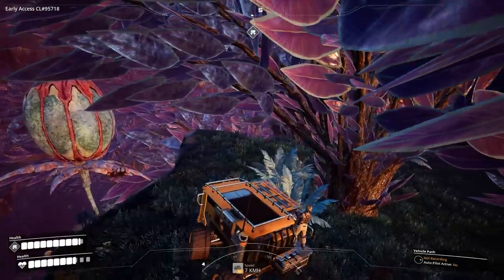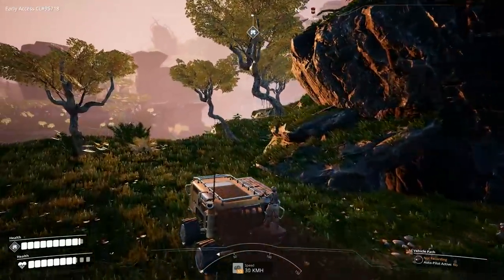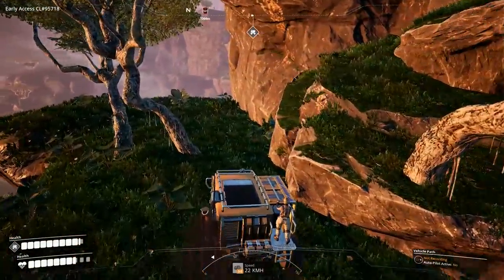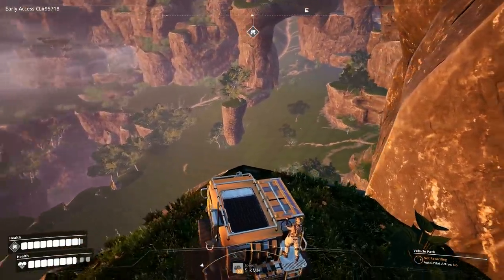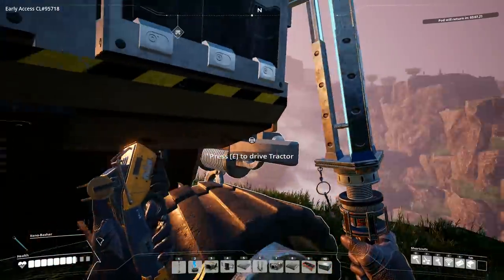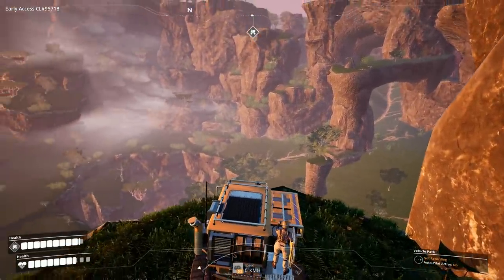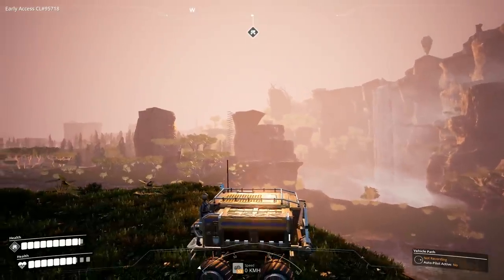There is a ledge here — damn, there are tons of these spiders. Oil is going to be a struggle. Looking at it, maybe it's actually not in that biome over there. If we come around the corner we're back where the waterfall is — I've come up this way before. There should be a cave up this way. I took that cave at some point, killed a couple spiders, and it just kept going and going.